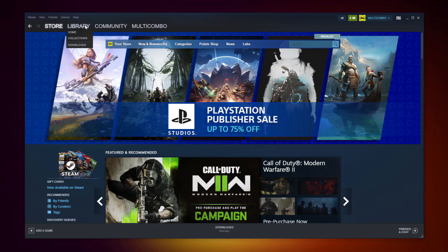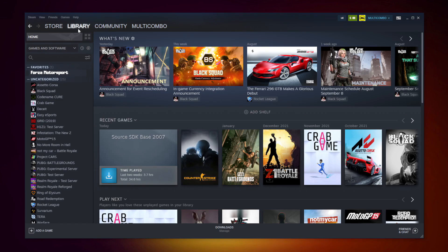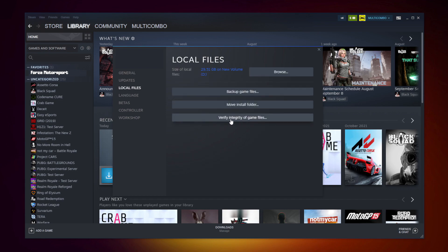If that didn't work, open Steam and go to the library. Right click your not working game and click properties. Click local files, then click verify integrity of game files.